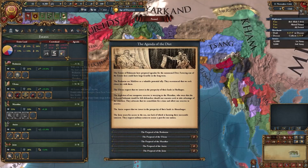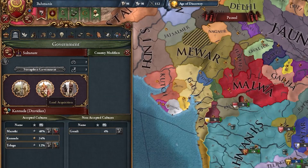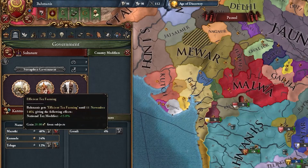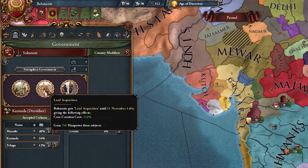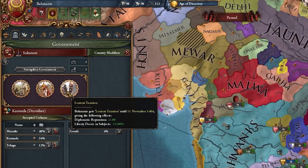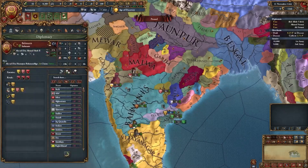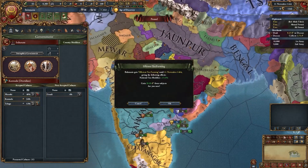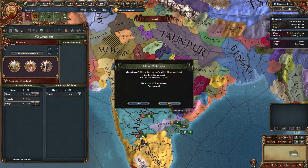Don't forget to summon the diet and seize land. As a Shia nation, you have special interactions available. Since we're not super powerful yet, these don't do too much. However, I recommend taking lenient taxation or commission tax farming. Since I don't really need the diplo rep and I'm not trying to get allies right now, I'm going to pick efficient tax farming for that extra tax, since most of our money is going to be coming from tax.